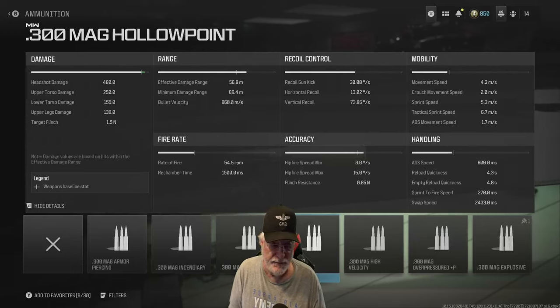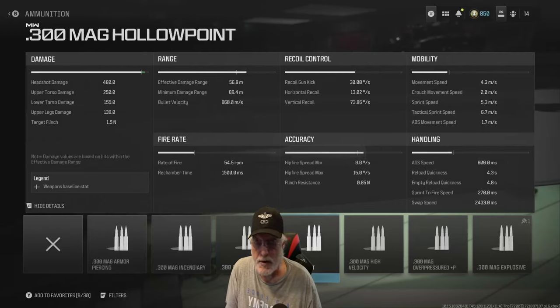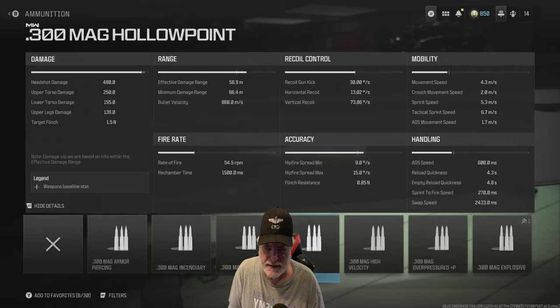Reload is pretty slow. We're going to have 10 rounds. Sprint speed and movement speed are not all that great. We're not even going to look at recoil control because we don't rapid-fire with a sniper and it pretty much comes back down. Rate of fire is roughly one round per second, just under that. Effective damage range is roughly 57 meters.